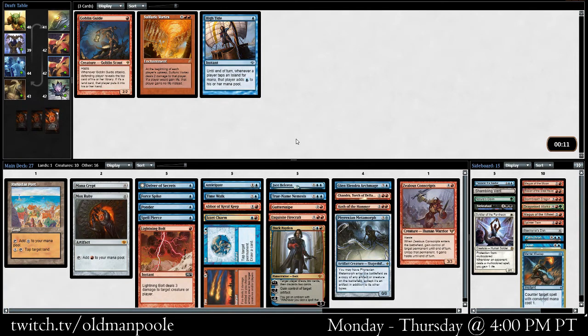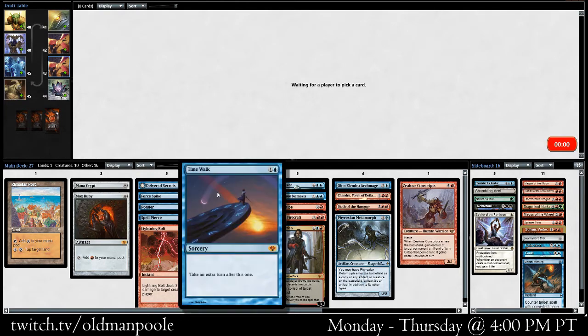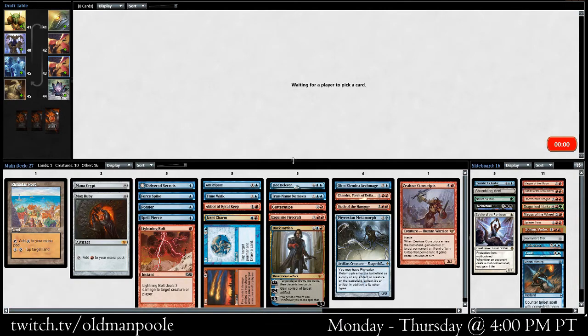We're not going to play any of these. I guess Sulfuric Vortex is the scariest. Yeah, it looks like Mono Red was definitely open, though. We could have gone that way, but I think we were aptly rewarded by Time Walk. I like playing Glenelendra, True Name Nemesis — we've got some solid good blue cards here too. I do not regret going down this path.